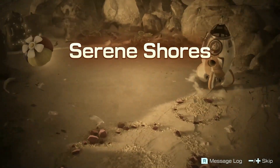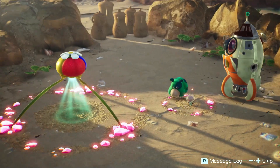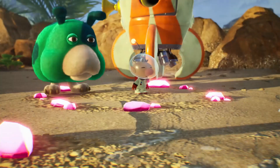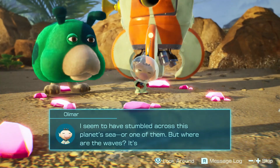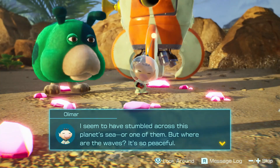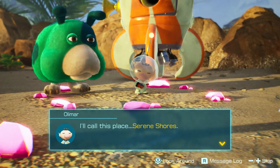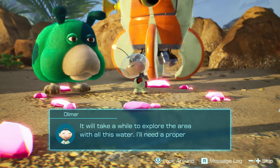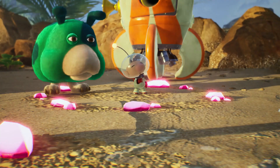Serene Shores — a perfect place for All Might to go on vacation, if only he wasn't looking for his ship parts! Hello hello everybody, welcome back to another episode of Pikmin 4. It seems I have someone across this planet's sea, or one of them at least, but where are the waves? It's so peaceful. I'll call this place Serene Shores. It will take a while to explore this area with all this water, and I'll need a proper strategy to find all my ship parts.